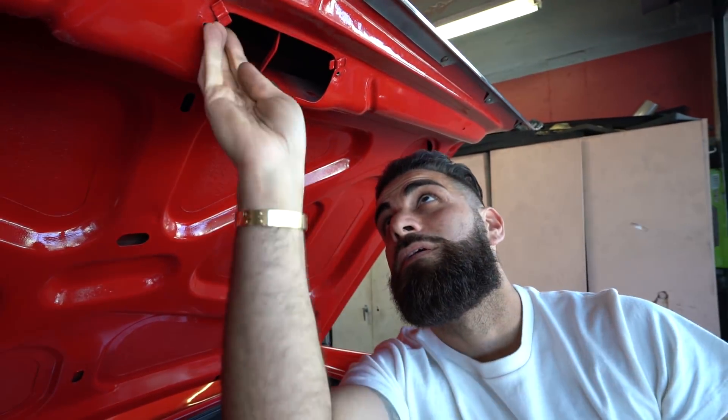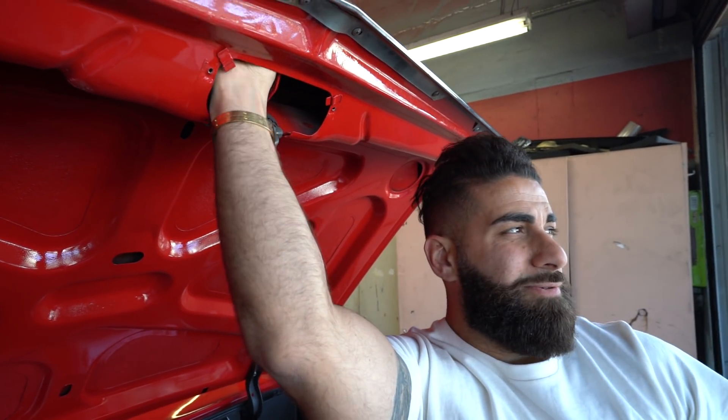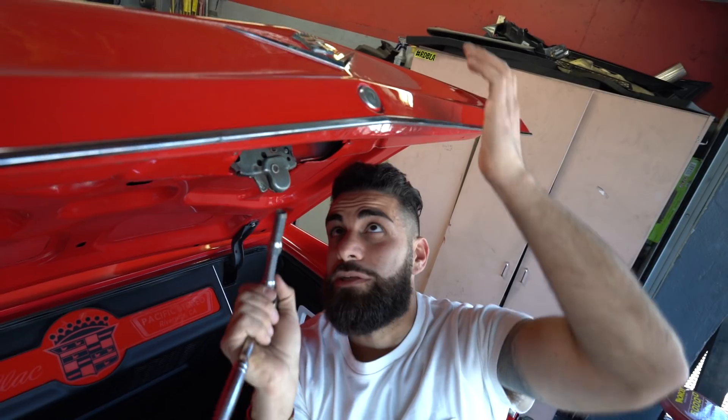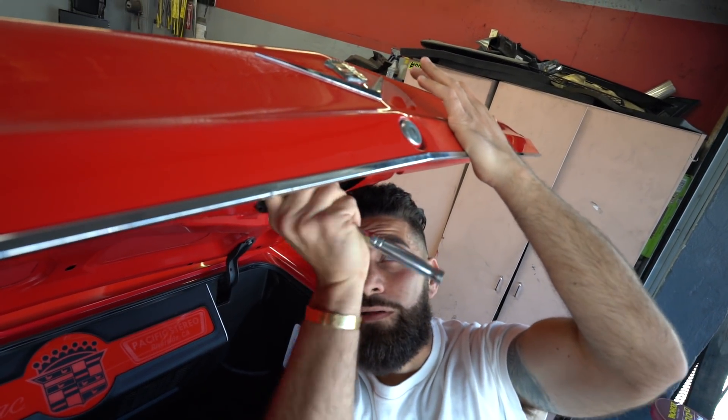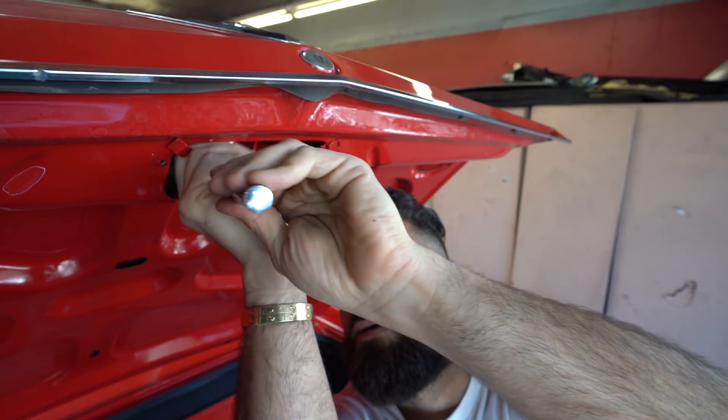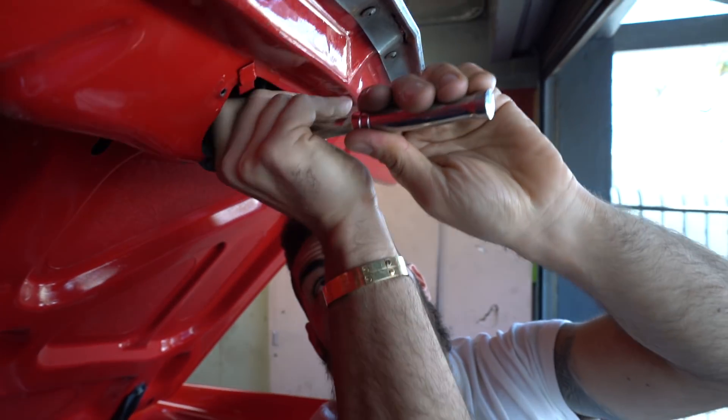Taking these emblems off this Cadillac so we can wrap it. Everything is really in tight places on this car — all the screws and stuff — so we're a little busy today and I'm getting involved.